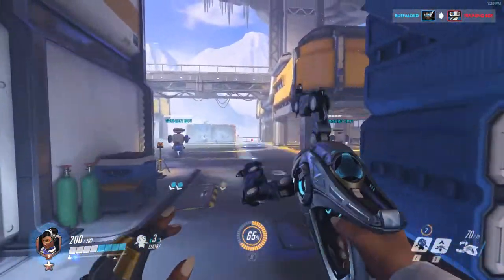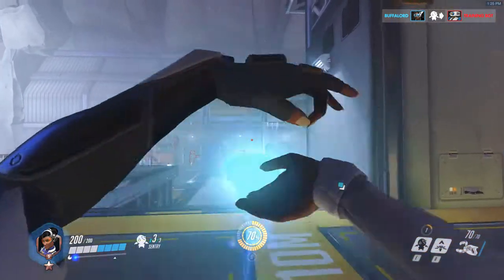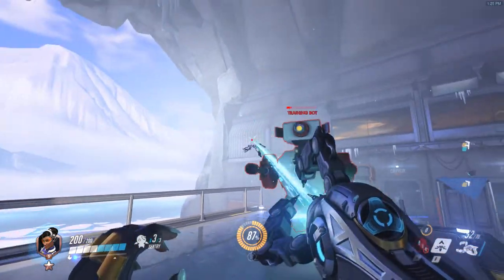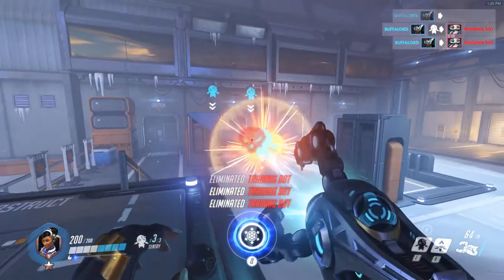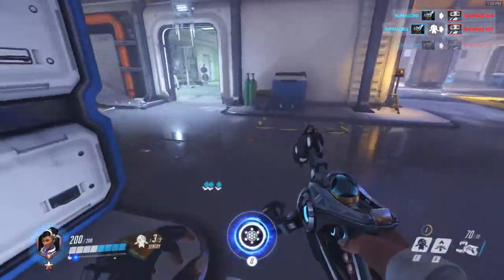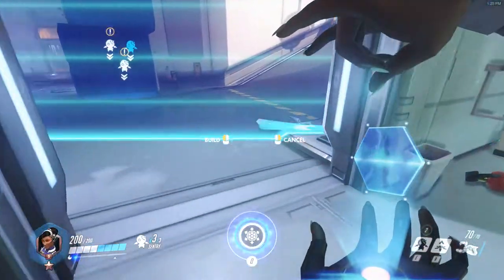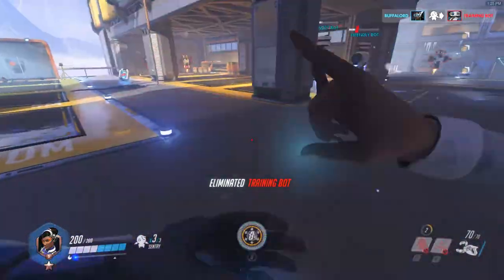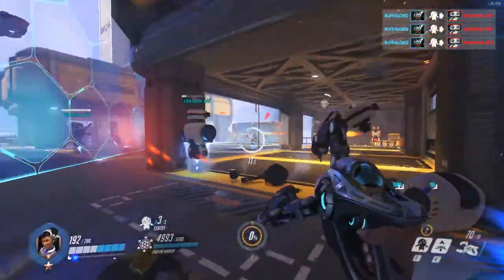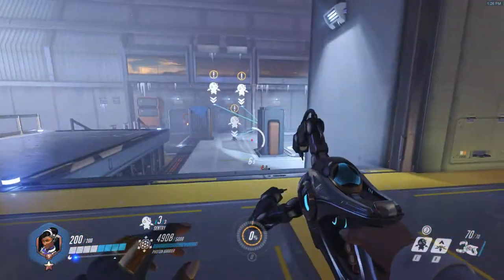Her laser has a pretty good distance. She's a much better character — they made her a lot more viable. Her ultimate is the walls. She builds a giant wall with 5,000 health — that's 3,000 health more than a Reinhardt shield. So enough Bastions could take it down easily, and it only lasts about 10 to 12 seconds.